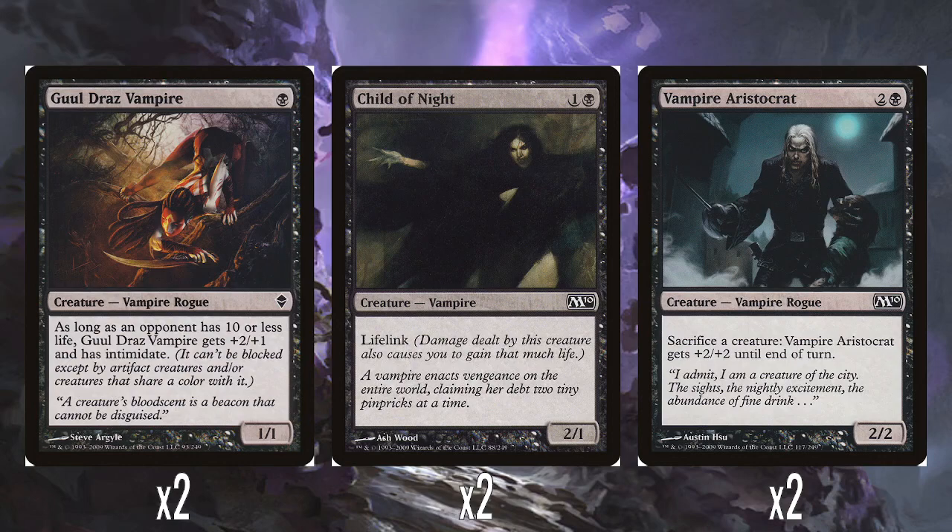So, Ghoul Draz Vampire: being a 1/1 for one is fine. But late game it gets a boost, becoming a 3/2 and gaining an evasion ability when an opponent hits what was nicknamed the 'Bloodied State,' taken from D&D at the time where a creature at half hit points was called Bloodied. This is a minor theme with the vampires — they smell blood and get more powerful. I kind of wish they'd done more with it, but it's perfectly fine as it was.